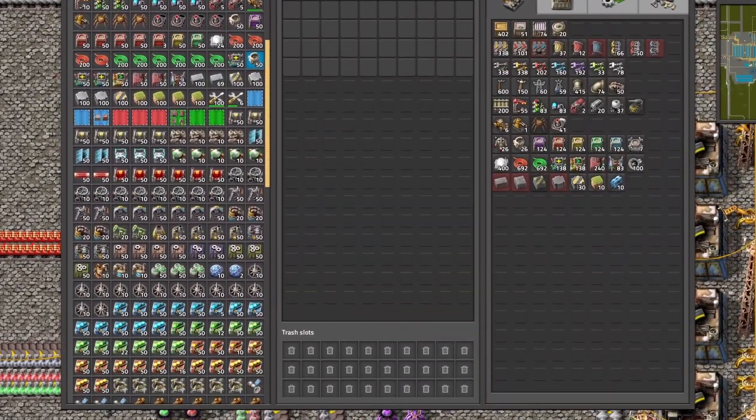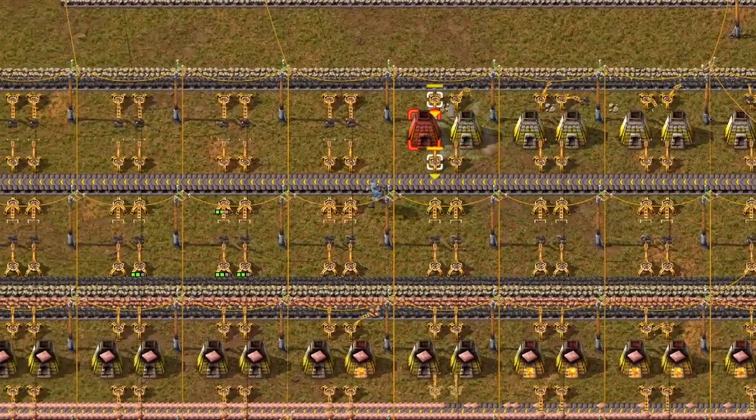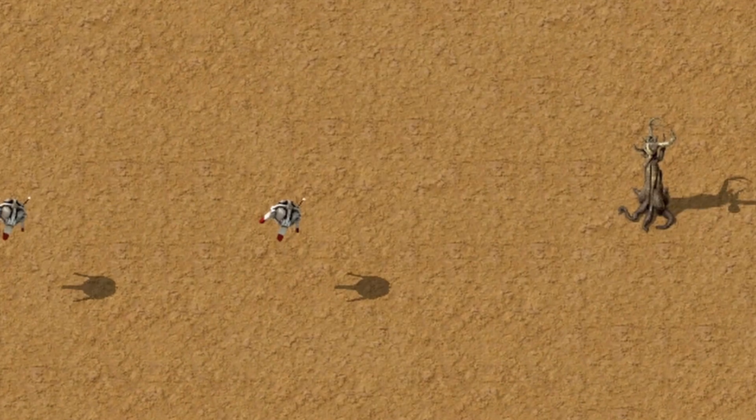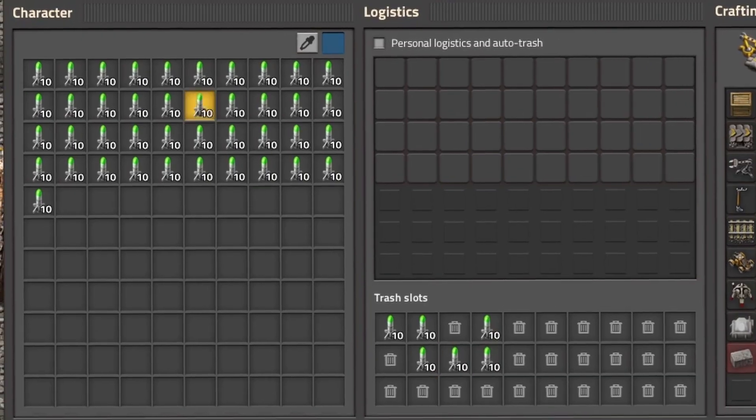Did you know that in Factorio you can make your inventory bigger? There is an easy and hard way to do it. The hard way is to simply build a nice base and research logistic bots. It will expand your inventory by a trash slot, which you can use as a normal inventory if you are fast enough to outrun logistic bots.